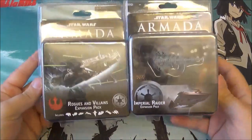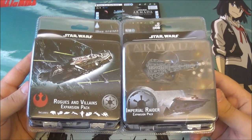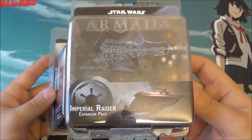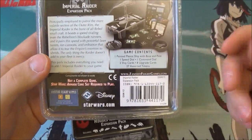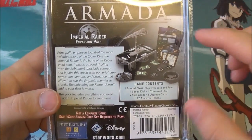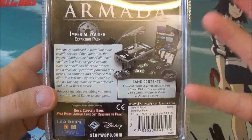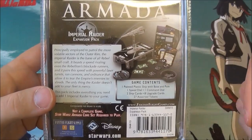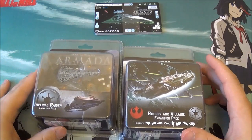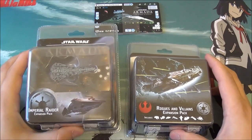First of all we have the two small packs: the Rogues and Villains expansion for the Squadrons, and the Imperial Raider. The Imperial Raider has been seen in X-Wing before, this one obviously being a little bit smaller, but nonetheless more deadly for it. There are lots of upgrade cards in here — you get 8 different upgrade cards, including new titles. Most of them will be useful for all the different factions. It's quite a nippy sort of anti-squadron ship. It's going to be interesting to see if Imperial players are now going to do the equivalency of a Corellian Corvette swarm.